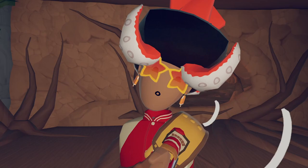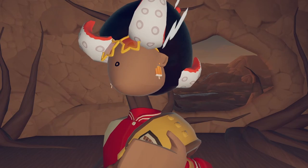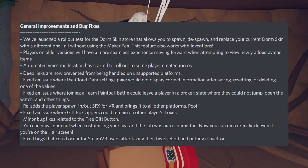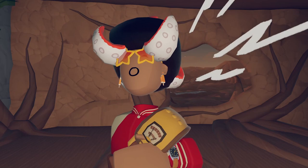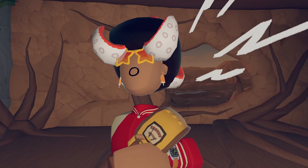For the bittersweet ending, we have the general improvements and bug fixes — this is where the big stuff gets announced. They've launched a rollout test for the Dorm Skin Store that allows you to spawn, despawn, and replace your current dorm skin. Automated voice moderation has started to roll out on some player-created rooms. Deep links are now prevented from being handled on unsupported platforms. They also fixed an issue where gift box zippers would remain on other players' boxes, and minor bugs related to the free gift button have also been fixed.